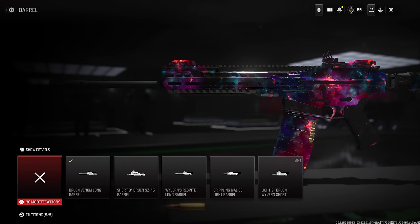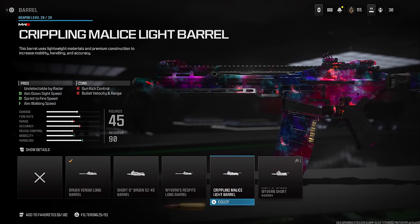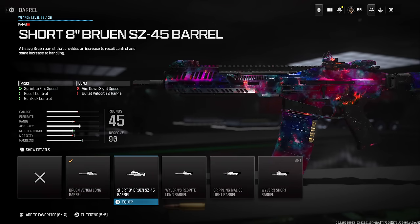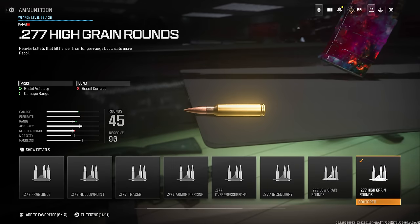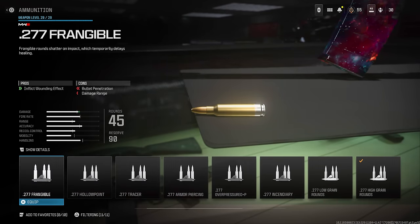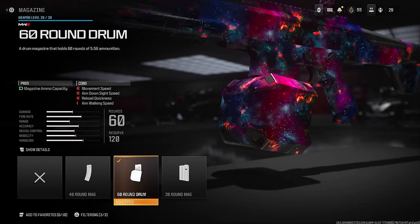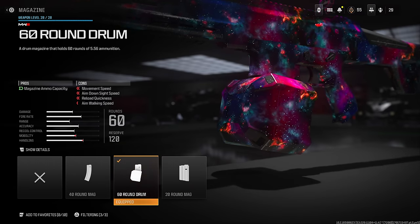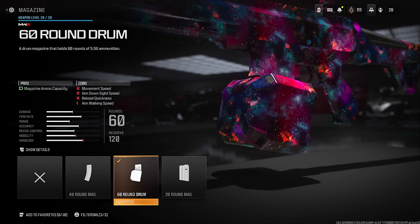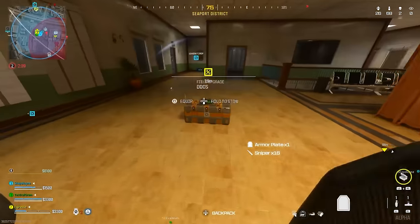Optics for medium range also don't hurt. That combination gives you the ability to thrive in medium-range engagements, which will be most of what you see in Urzikstan. Of course you'll still have close quarters and extreme sniper battles, but for the most part prioritize magazine capacity to secure kills with that double health, bullet velocity so shots travel faster over distance, and recoil control so you don't miss in crucial gunfights.